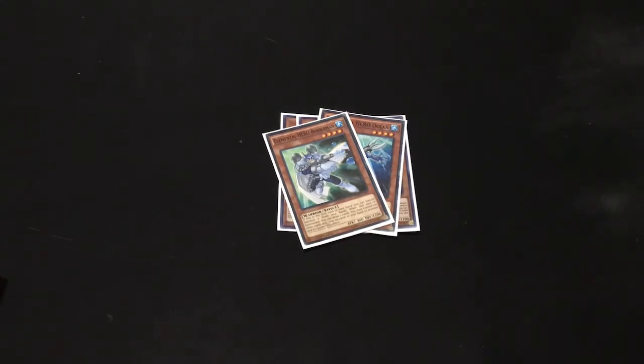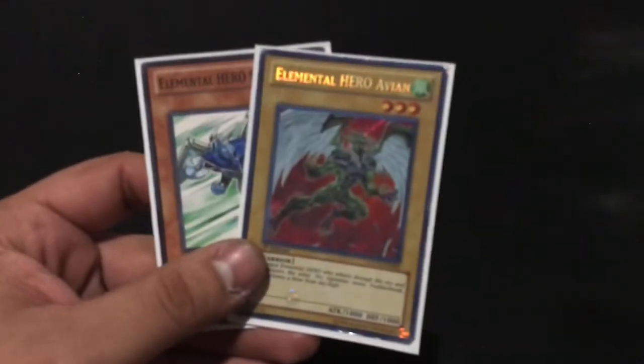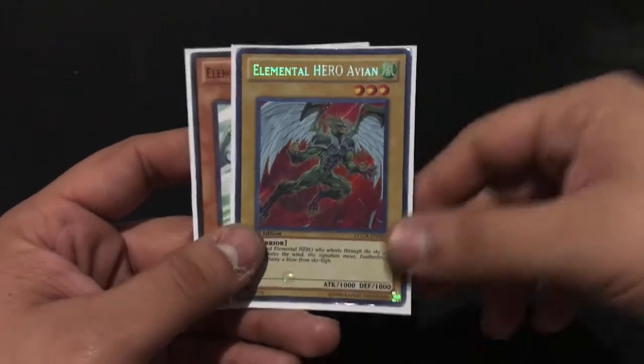For my Wind Heroes, the only ones I have are Avian — a vanilla. The only reason I have him in here is because he's a Wind Hero, otherwise I'd have very little Heroes in my deck since I honestly don't have too many monsters.